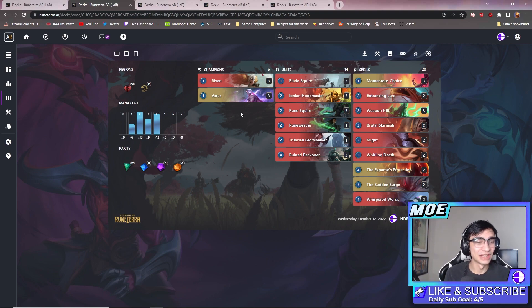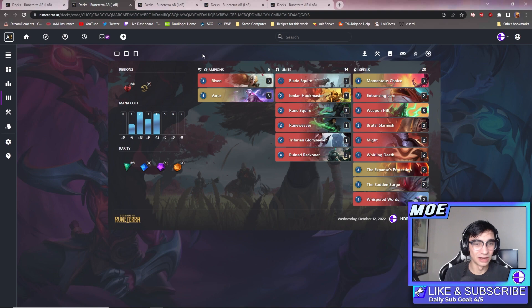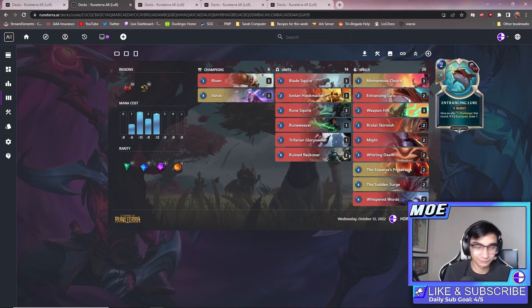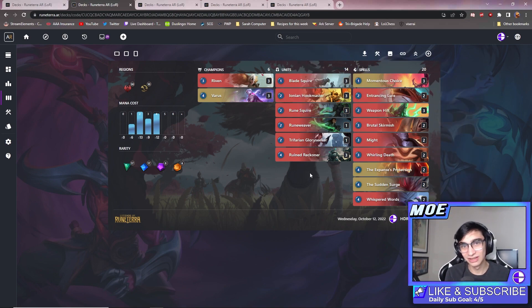On top of that you get Spell Shield backup, so if your opponent tries to stun or remove your unit, you can just say 'haha, Spell Shield.' And if they do stun it, this deck plays three Ruin Reckoner, so you just say 'still attack you for a whole lot.' This deck is very cool. I don't know how good it will be since Varus is really awkward — losing an entire region is very awkward and won't be worth it most of the time.